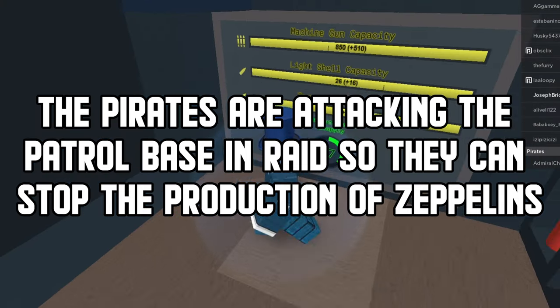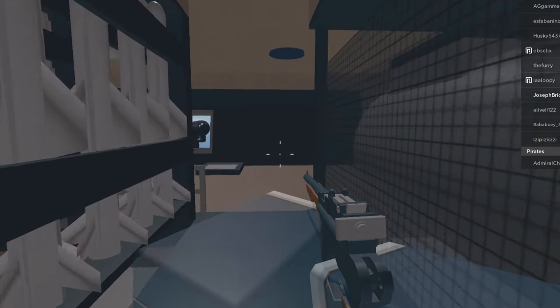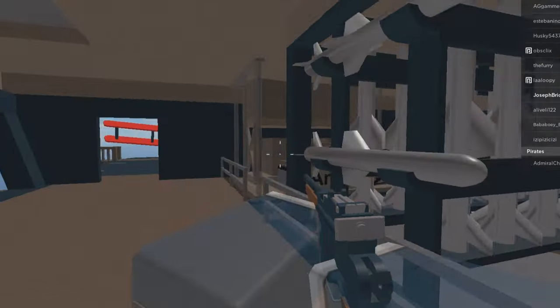The theory is that the pirates are attacking the patrol base in raid so they can stop the production of zeppelins, since they know that it's no good for them.